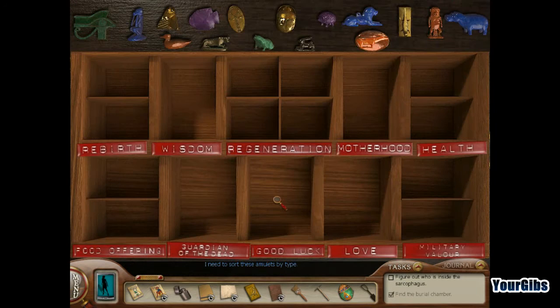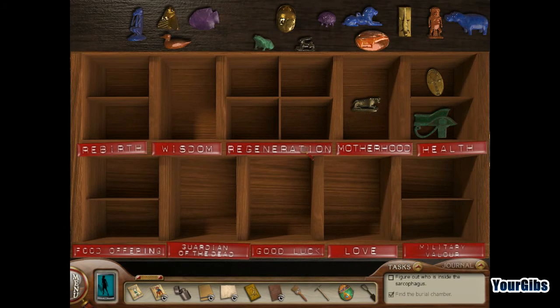Must be over here — it's probably in this thing here. I need to sort these amulets by type. So this is health. Health. That's probably health. That's ink or oak, isn't it? Cow for this? Sure. Regeneration. That's a scarab thing, isn't it? Regeneration — that's probably in the relic book, right?